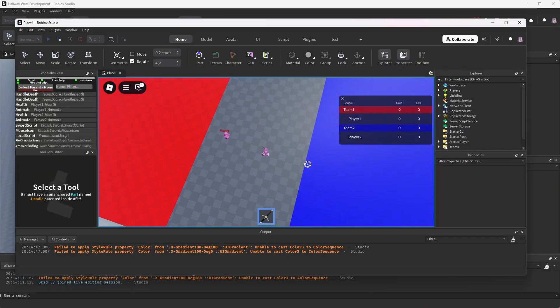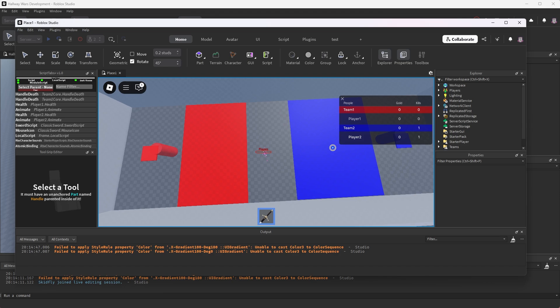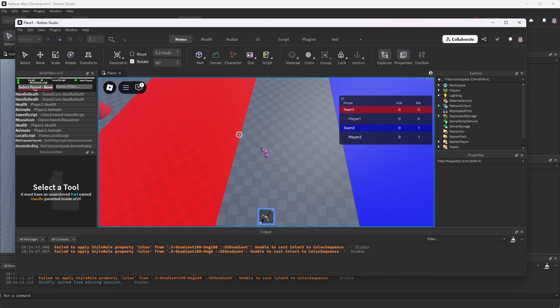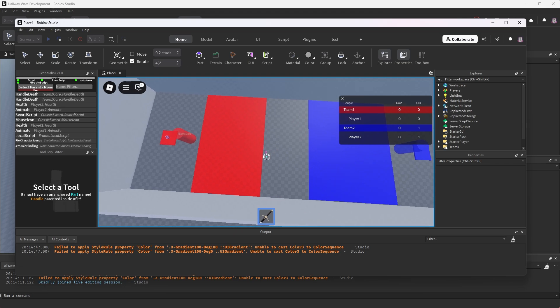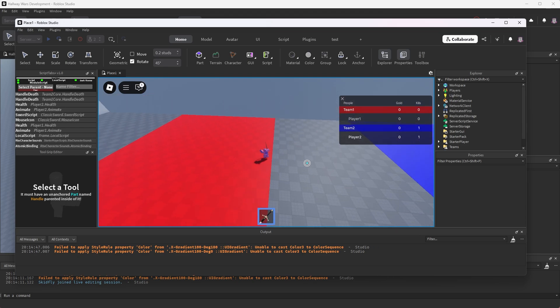Now let's test if we fixed the conveyor belts. Yep, that works perfectly fine. So now this conveyor belt gained 10 studs and this conveyor belt lost 10 studs. We're basically just growing this part and shrinking this part, and we're also moving its CFrame so that its position is actually further back so it can adjust for that shrinkage.